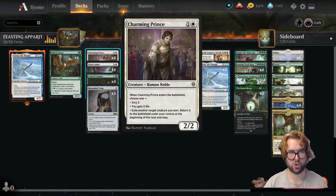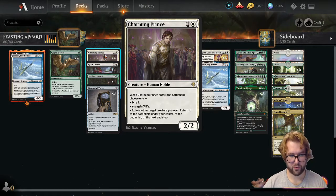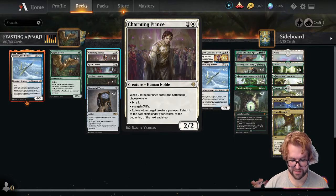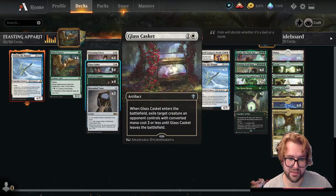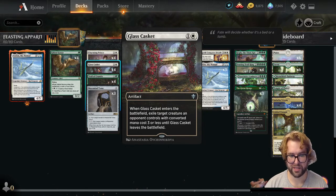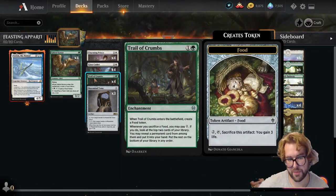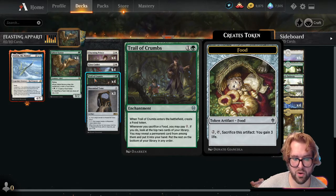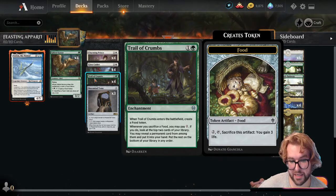On the two-drops, we have the full playset of Charming Prince — a 2/2. When he enters the battlefield, we choose one: scry two, gain three life, or exile another target creature you own and return it to the battlefield at the beginning of the next end step. Four copies of Glass Casket for all those rogues — when it enters the battlefield, exile target creature an opponent controls with converted mana cost three or less until Glass Casket leaves. Four copies of Trail of Crumbs — when it enters we create a food token, and whenever you sacrifice a food you may pay one: look at the top two cards of your library, reveal a permanent card from among them and put it into your hand, put the rest on the bottom in any order.